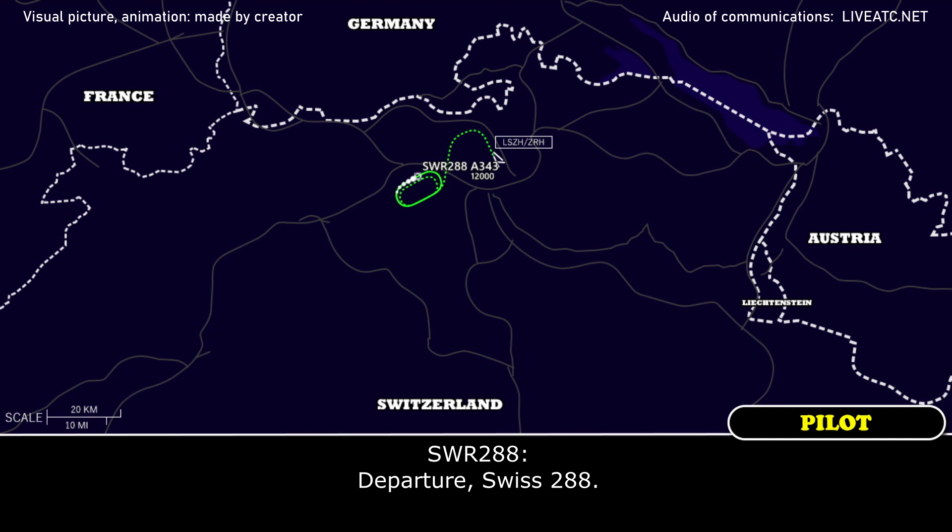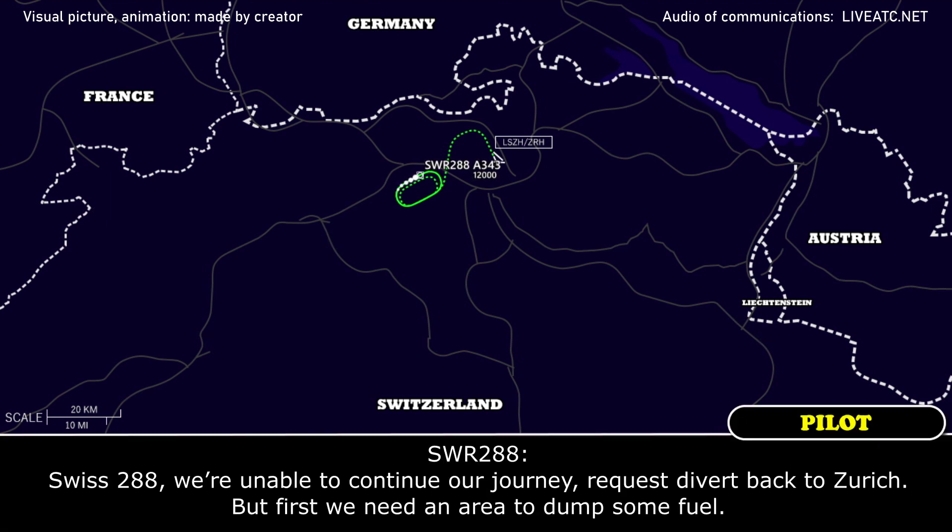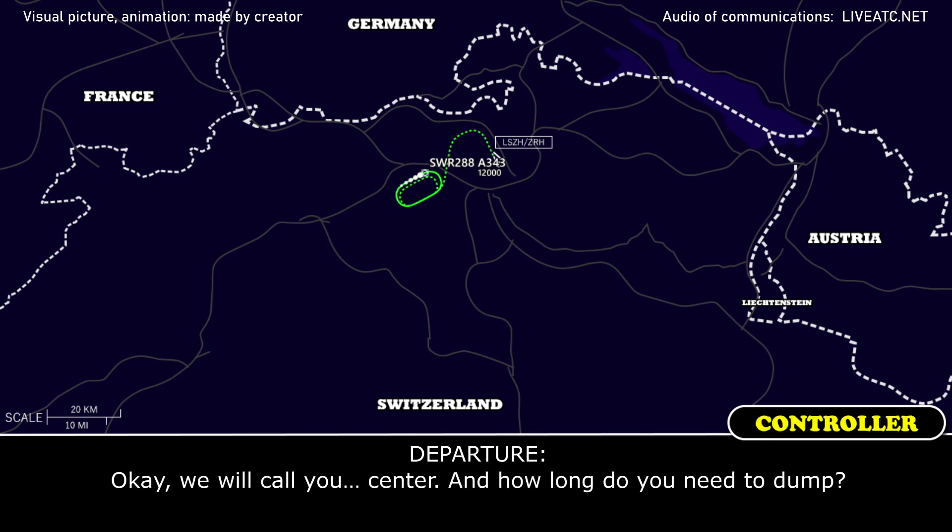Departure, Swiss 288. With 288, we are unable to continue our journey. Request to reverse back to Zulohotel, but first we need an area to dump some fuel. Okay, so 288, we will coordinate with the centre. About how long do you need to dump?